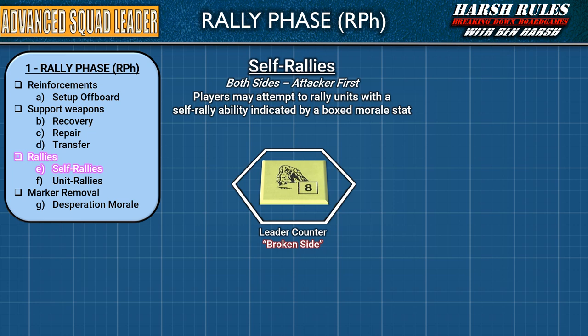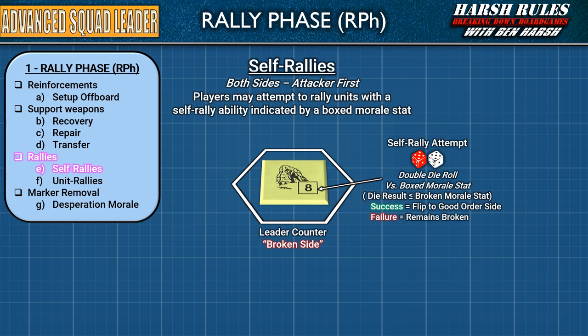Next up is the rally section. When a unit is broken as a result of combat, this is the step where they can make a rally attempt to return to their good order side. This section begins with self-rallies. Like other sections, both sides may conduct self-rallies, but the attacker completes theirs first. A unit has a self-rally ability if their morale is boxed. Typically, leaders can self-rally. To conduct a self-rally attempt, the player makes a double die roll and compares the result to their unit's broken morale stat. If the dice result is equal to or less than their morale stat, the unit successfully rallies and the counter is flipped back to its good order side. Anything above the morale, though, and the rally is a failure and the unit remains broken.